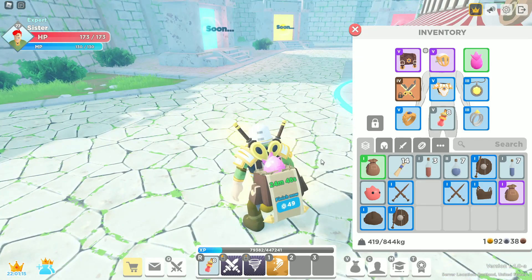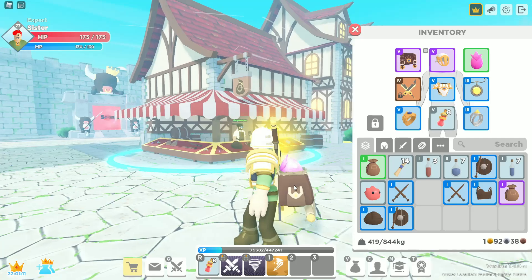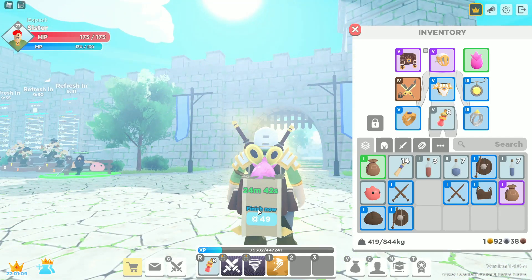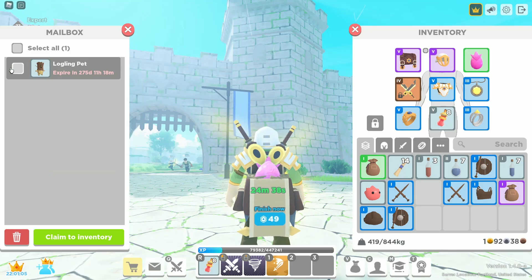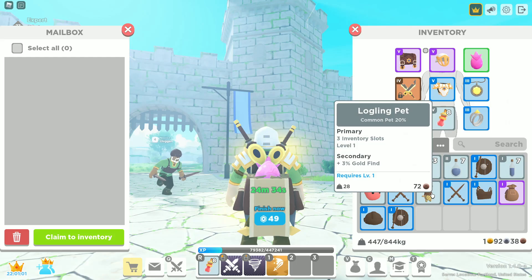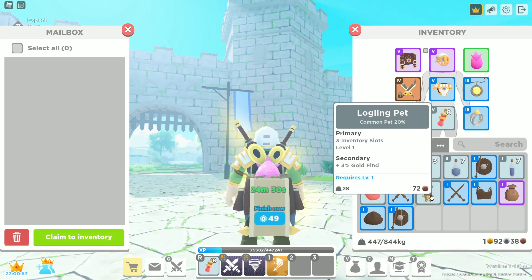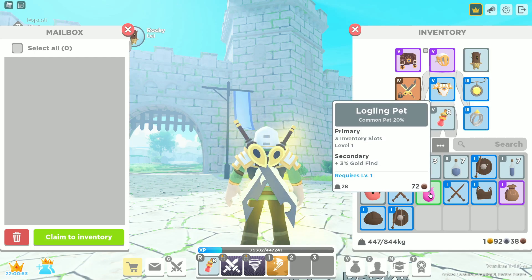I actually hatched up that other one, but I wanted to show you all the uncommon egg. It's incubating for 25 minutes, so I'm guessing the more rare the egg is, the more time it takes. We got a Log Link — let's go ahead and claim that. He has three inventory slots, he's level one, and he has increased gold find.